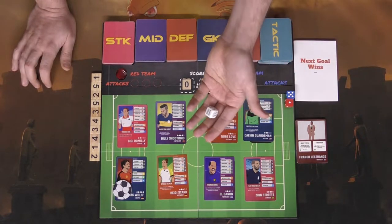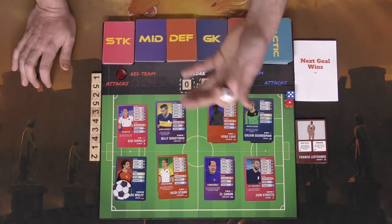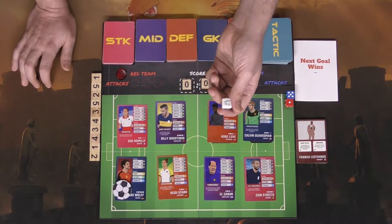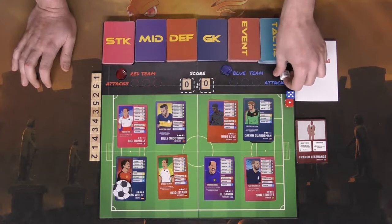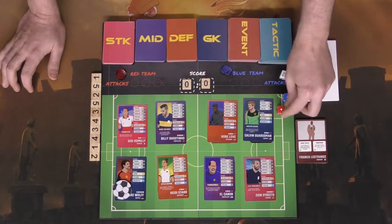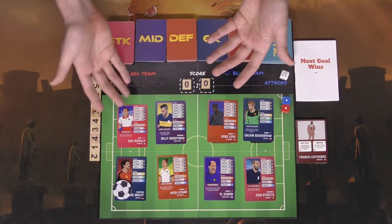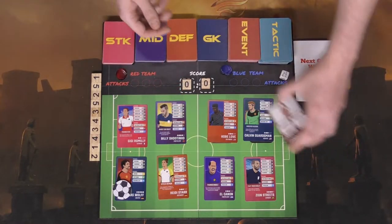There's a die used mainly on ties — when you roll and add up your bonuses then subtract your opponent's, if it's a tie you roll this, which can result in trying again, losing the ball, or a yellow card. There are also individual dice for the blue and red player, which you'll roll in addition to whatever you're attempting to do — passing, shooting, dribbling, and so on.